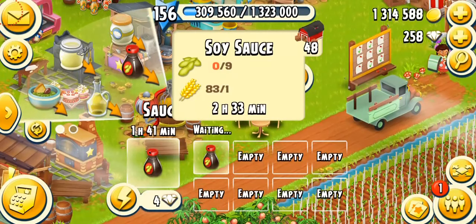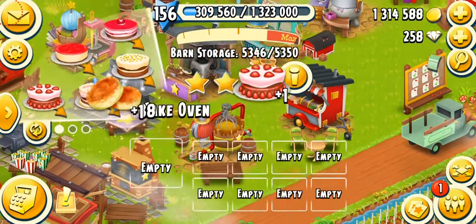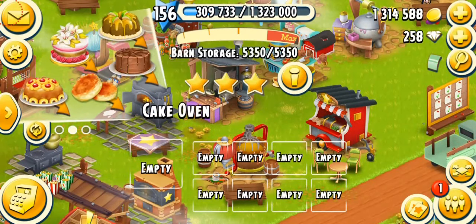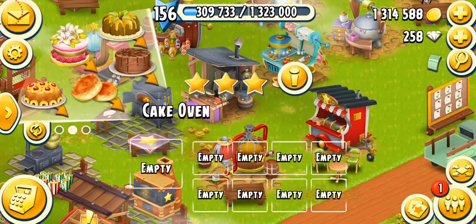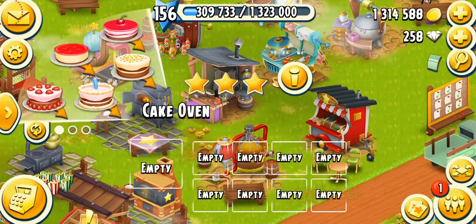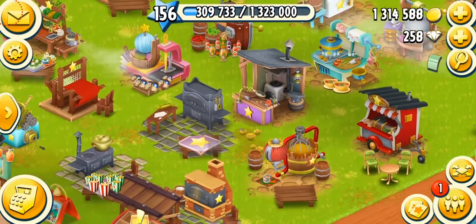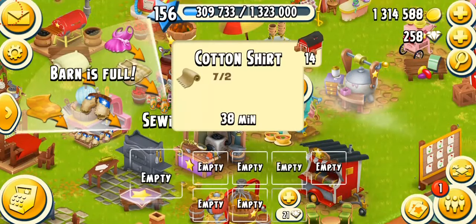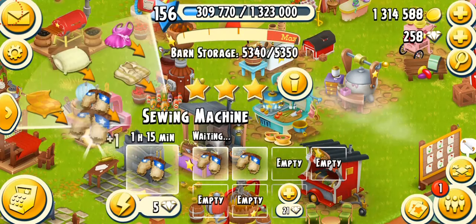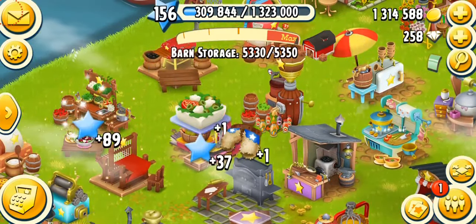For the sauce maker, I wouldn't say to sell from it normally, but if you have over 60 or 70 soy sauce, you can sell it for good coins. For cakes, I recommend red berry cakes. Pineapple cake is a high-level product but sells well. Low-level players can sell any cakes — they go quickly and give a lot of coins. The sieving machine is a good coin-maker too — woolly chaps only need one fabric and three wool and you can sell a lot of them.